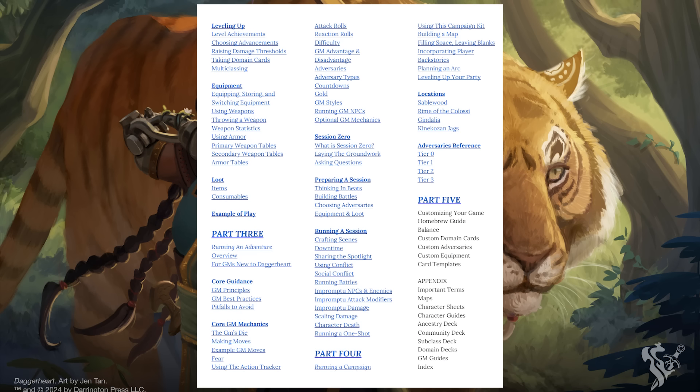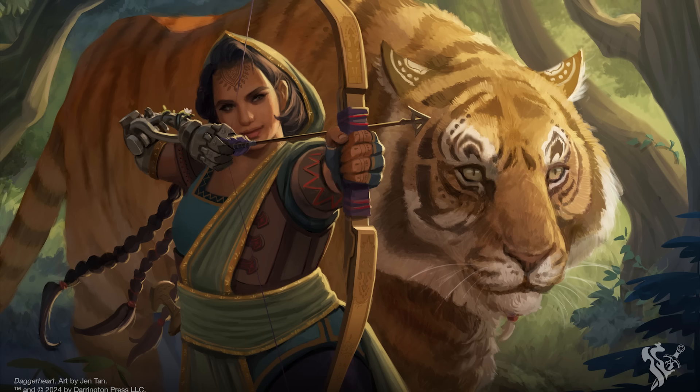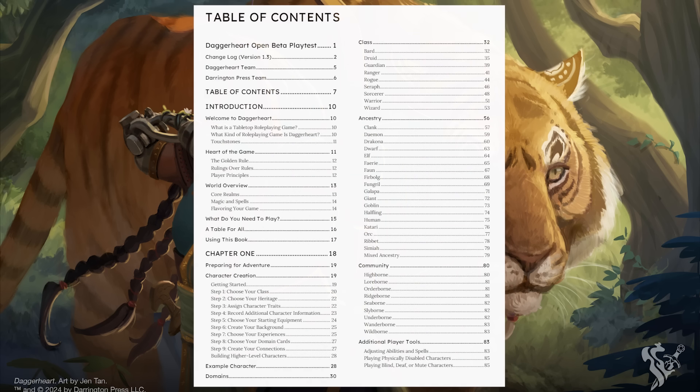The point I want to make is that we don't know what form or package Daggerheart will actually take when it releases. Much of what is combined in this playtest manuscript is information that would end up in a Dungeon Master's Guide or a Monster Manual, and not all in a player's handbook using D&D terms. We have no idea if they plan to release this as one massive book or split it up. My inclination is they'll probably split it up, which still equates to the same or possibly more pages, but at least it becomes less daunting and more digestible.